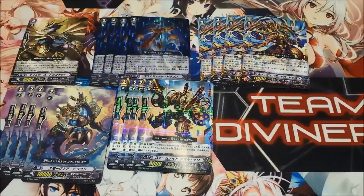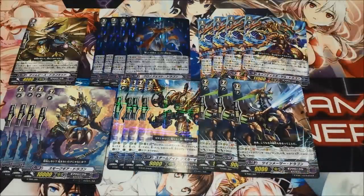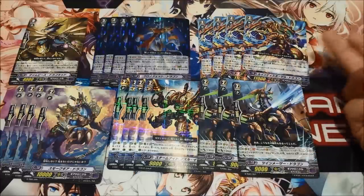And then we run three 12k attackers, because they are only active during Generation Break, so they're not very viable early game, but late game they do come in handy a lot. And on top of that, because you play 10ks, you can guard with a 10k vanilla during the first turn, and that's like a no-pass, because most vanguards nowadays are only 9ks, so it gives you fuel for Legion.